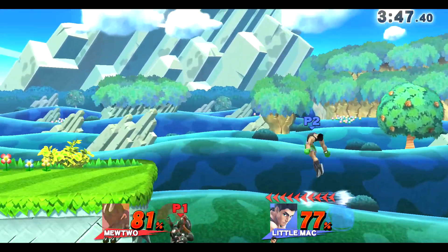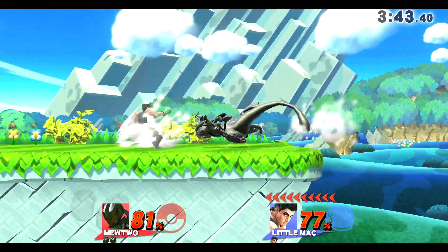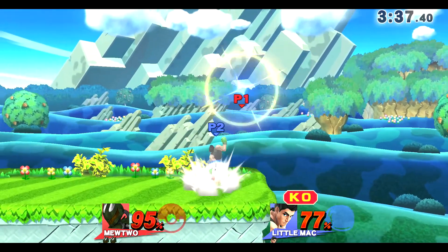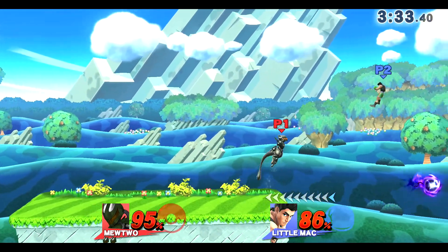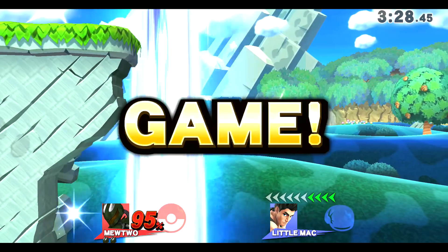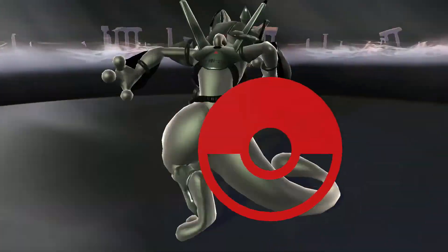Forward air. Trying to get Lil Mac again with that neutral A, missed though. Oh KO — KO punch on deck. I'm not worried though because this Lil Mac is not wise at all. Going for that neutral A again, but instead I got him with the jab. That was bad — I mean that was great, but that was bad for Lil Mac.